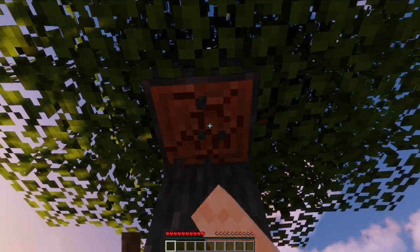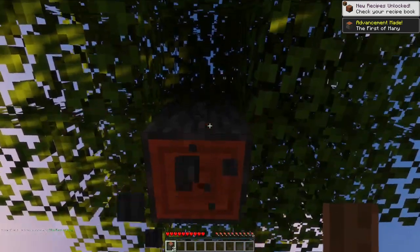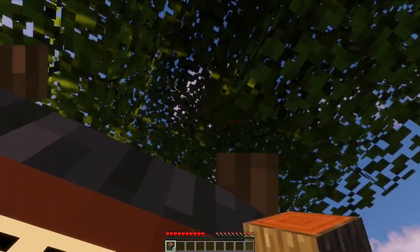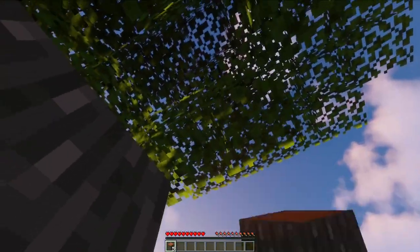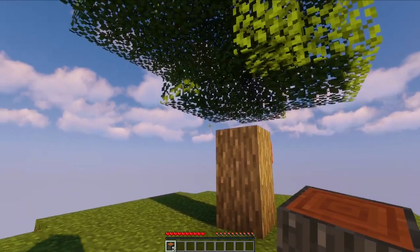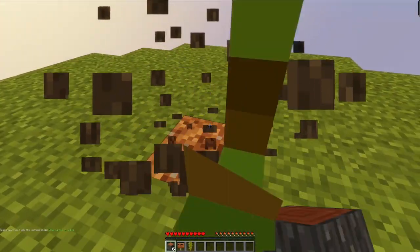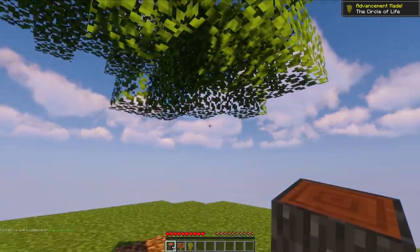Here we are on an island. In case you haven't ever played this mode before, the idea behind Skyblock is you start off on this island floating in the sky with nothing but a tree and some grass. From here we're going to be using a bunch of game mechanics as well as some of the additional stuff from the mod to create a beautiful world. This one will be a little bit more exciting in terms of game progression because we're going to be doing all of these different challenges to get the different items that we need.